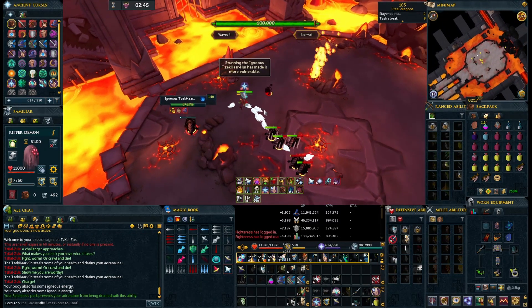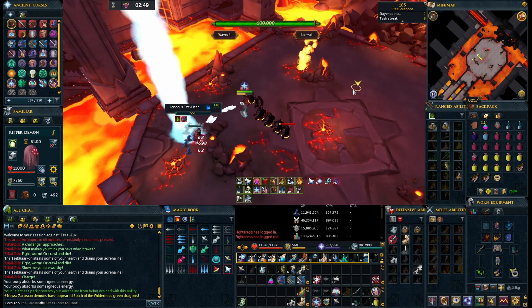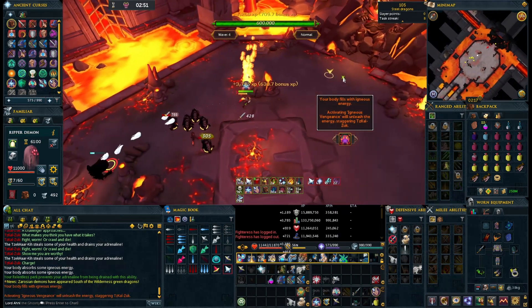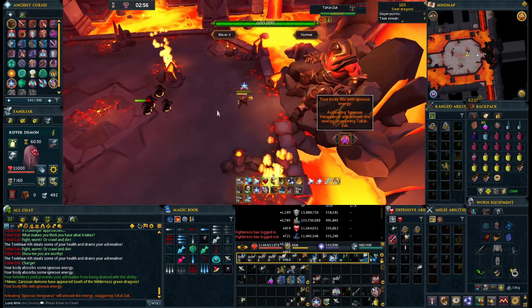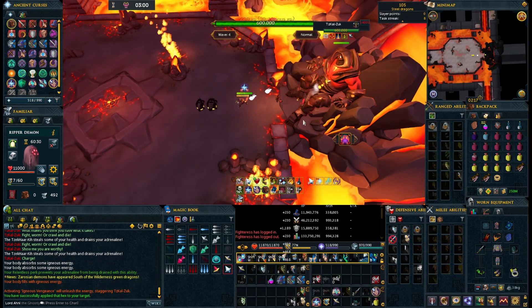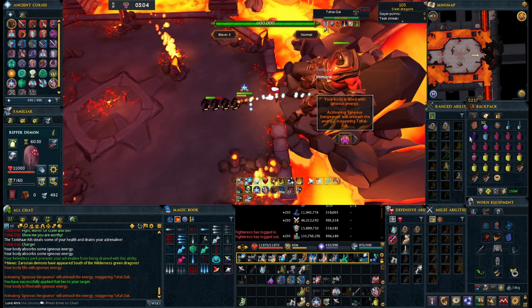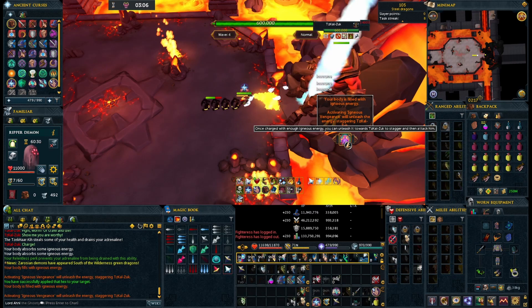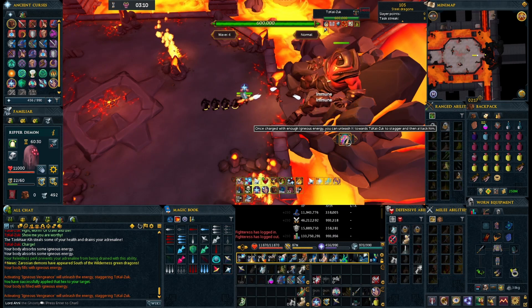Once you've killed all three of the Igneous mobs, a button will show up on your screen for the special action button. That is the button that will stun Zuck and make him vulnerable. It'll also kill off all the rest of the mobs that you haven't killed up to this point, so don't worry about full clearing them. You can soul split off Zuck at this time, and you can also debuff him with whatever debuffs for taking more damage — whether it's fulm, bombs, or smoke cloud — and you can apply them before you press the button, like I'm doing here.